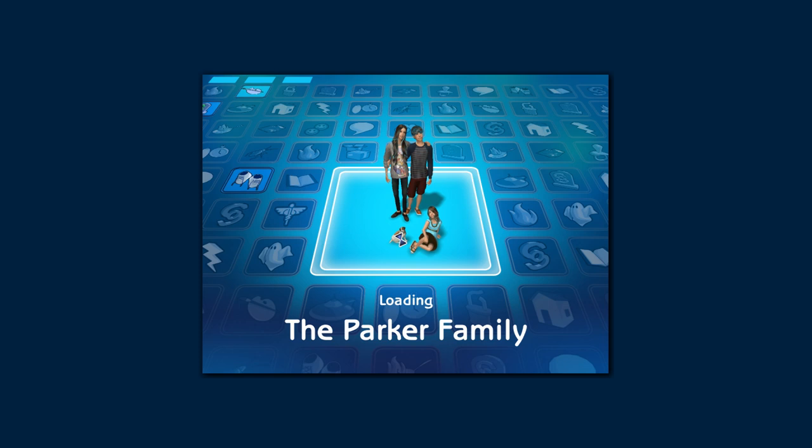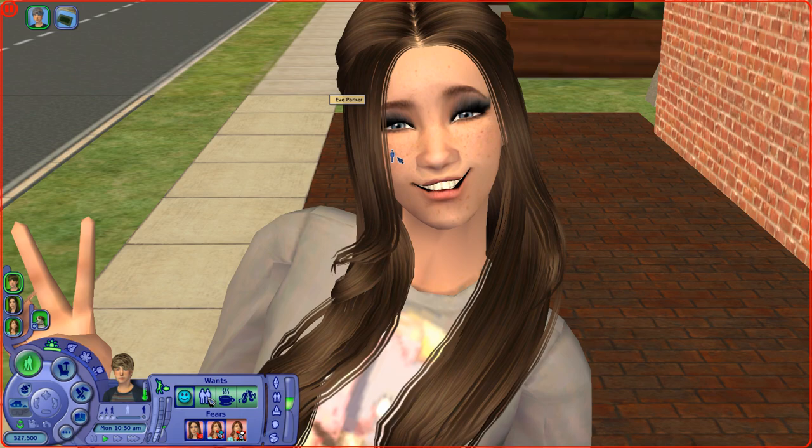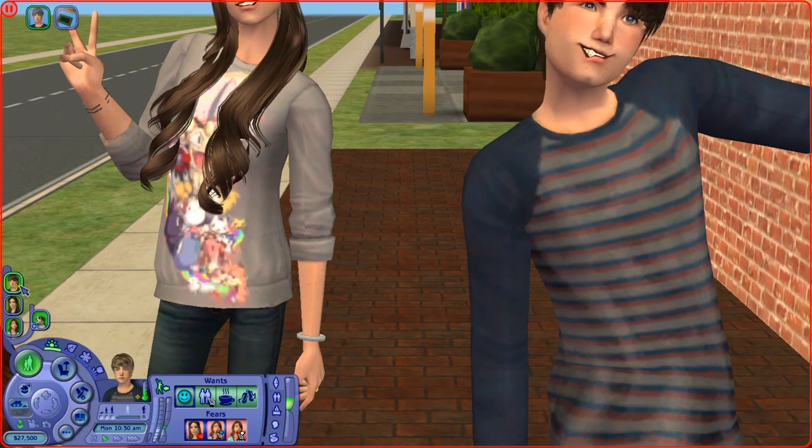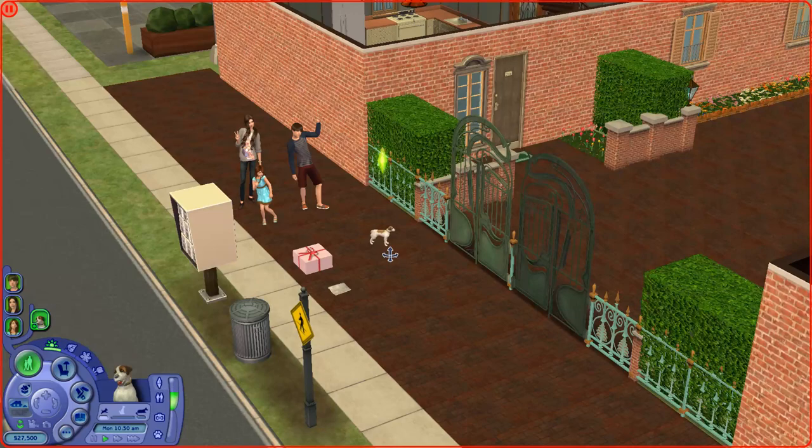So I already have a family. Here's the family. They're married. This is their doggie Sam, and I honestly don't remember their names - I just remember the doggie's name, Sam. So I'm going to go ahead and let this load and I'll be right back. Alright, so here are the Sims. We have the mom here, Eve Parker. And then we have the dad here who is Andy Parker. And then we have Joanne Parker for the kid. And then the little doggie Sam, who's a Jack Russell Terrier.